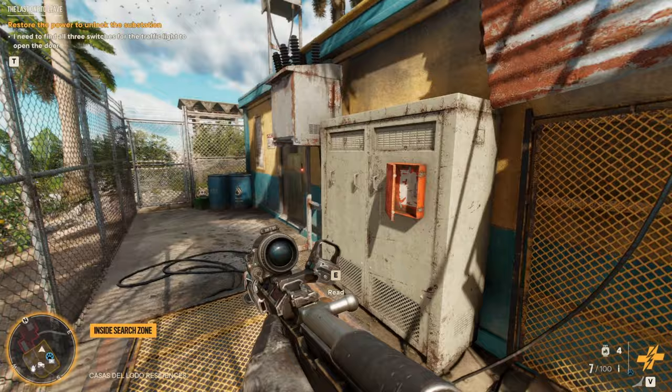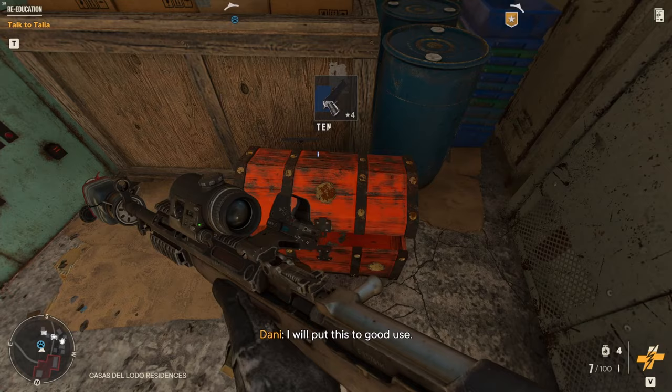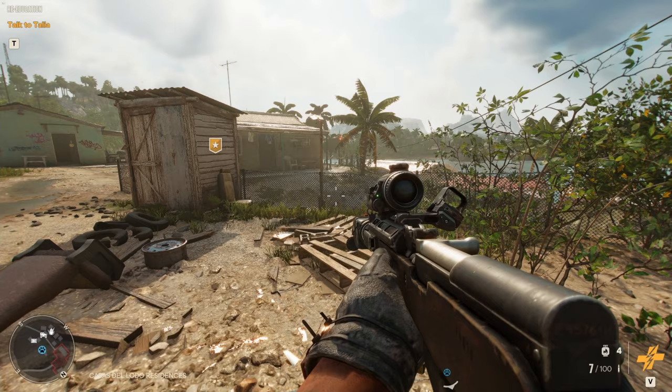Then we head back over here and this door should unlock. And there we have it — Desert Eagle!